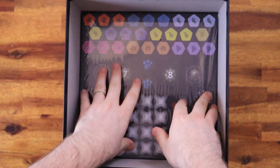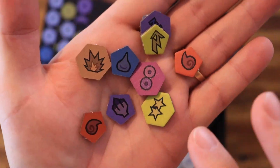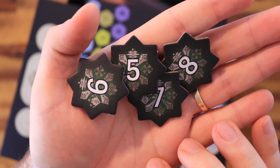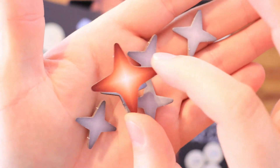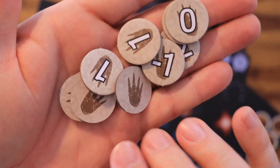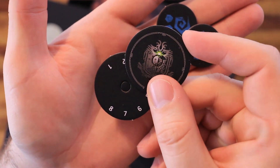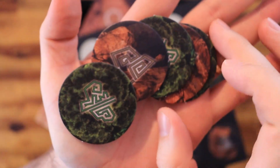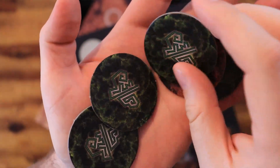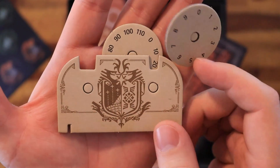Then we get to the punch boards. For the core set, you have three punch boards. Here you have a series of status and condition tokens, threat level markers, break tokens, and the token for when a monster part is completely broken. Hunt markers, palico tokens, and the hunter's health dials. And these are terrain tokens — you have bushes, rocks, and some have water. And the monster health dial.